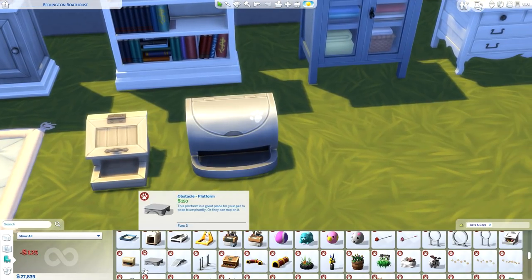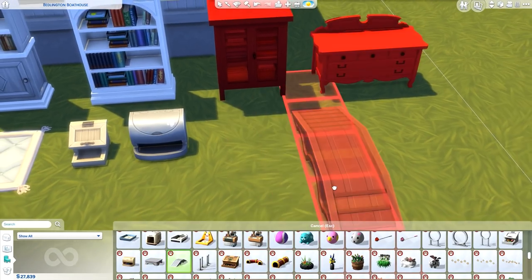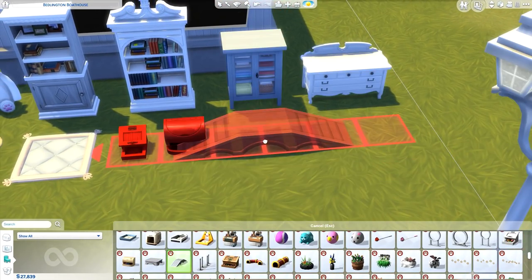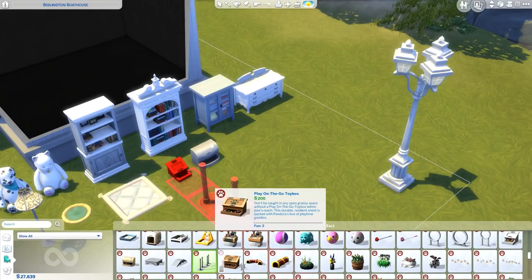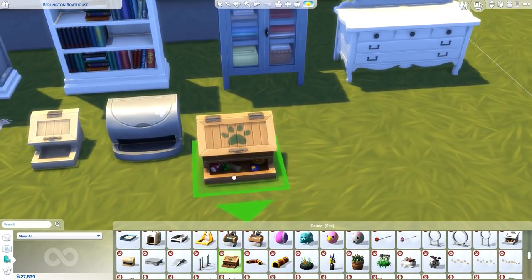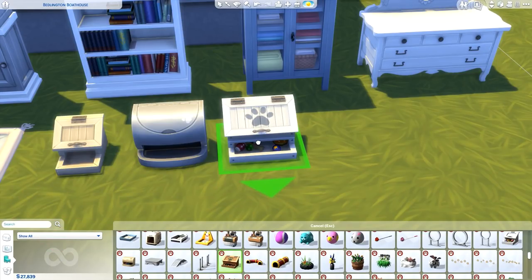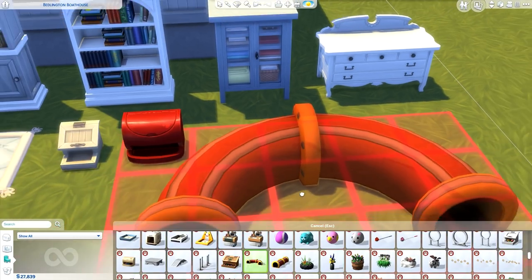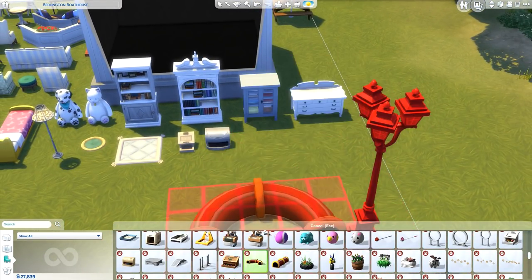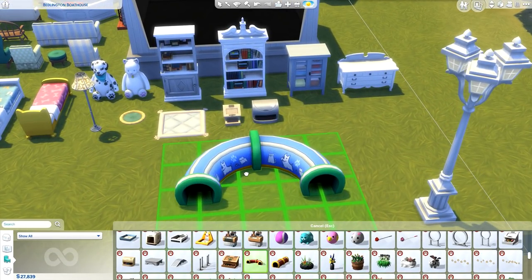An outdoor pet storage device — I don't see why you couldn't use it indoors too. The agility course obstacle platform and the weave poles — they don't come in more colors, I tried to change it. There are also the big tunnels — they come in red, yellow, and blue. The blue one has little puppies and kitties on it! Cute. And another box item — I actually kind of like the distressed look on this toy box, even though I'm not usually into that.